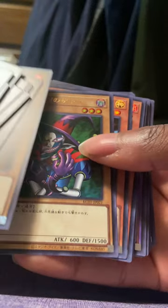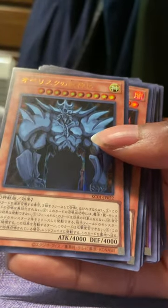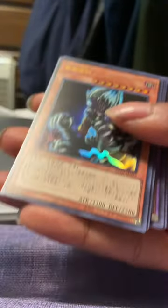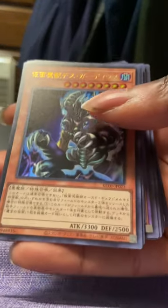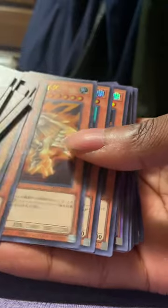The Voice Sagi. We got an Obelisk the Tormentor. Nice. Definitely pull that out and get that graded. Masked Beast — that's Guardian. Surprise, that's in here. Got Kaiser Glider. Love that card.